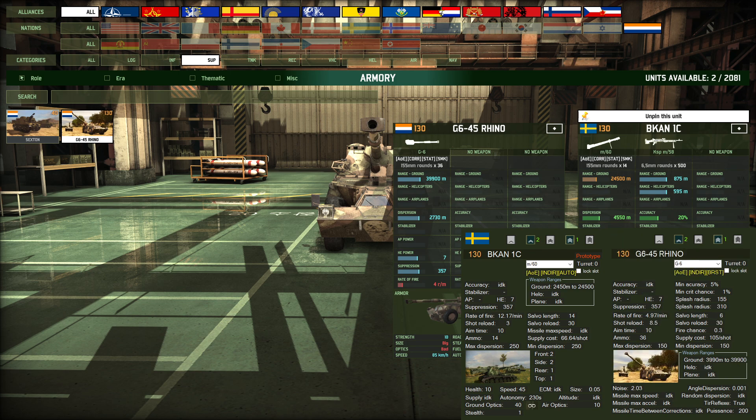If you look at the Rhino, it has 105 supply per shot. But with the Beacon's crazy rate of fire, if you just take the RPM figure into account — 12 times 66 — that's about 792 supply per minute. Whereas with the AS90 at 4.89 RPM times 84, you get 410 supply per minute. Almost half. So the Beacon eats supply like nothing else.